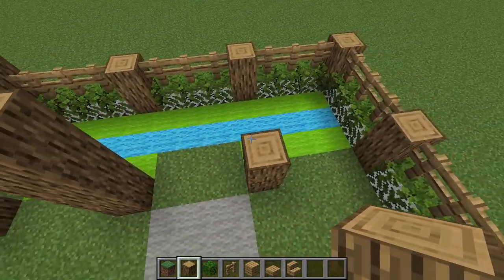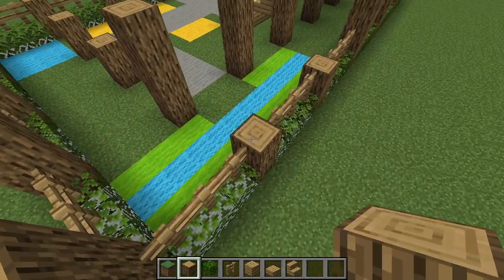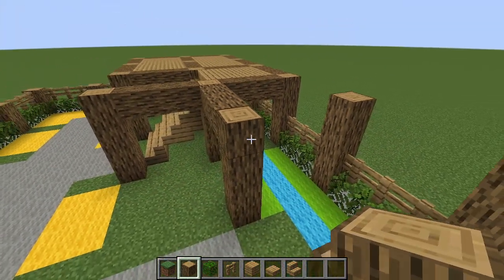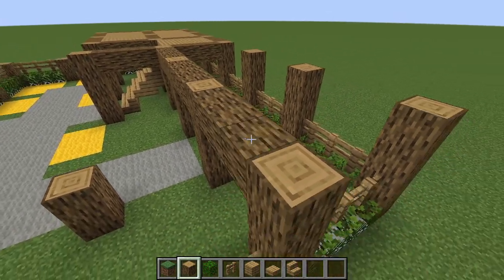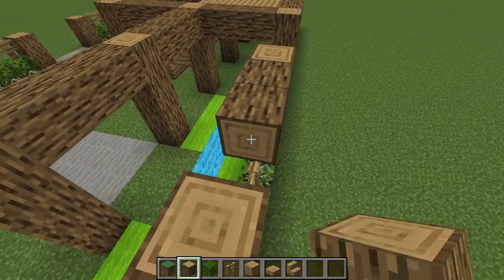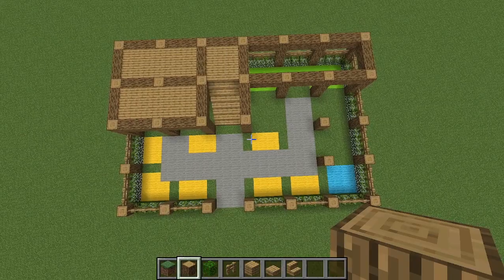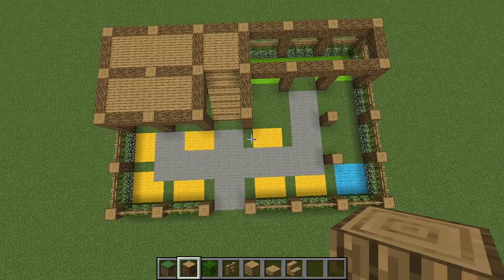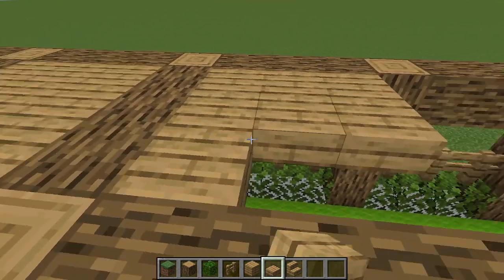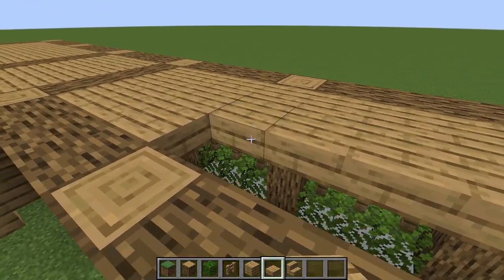Same as we did with the other one, we're going to continue this side up four blocks as well. Anywhere you see me placing extra blocks, do the same using the logs, then connect it all the way across — leaving a three-by-three block gap in between. Here's the aerial view. Then grab your slabs and fill in this entire area — this is the larger chunk of the platform.